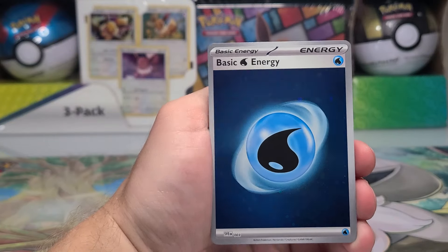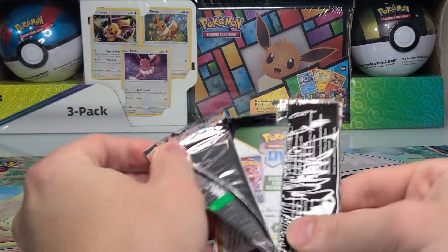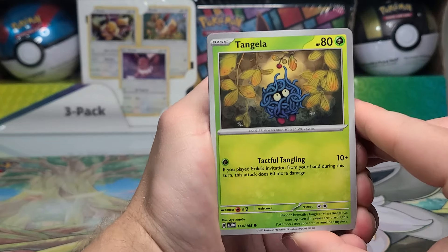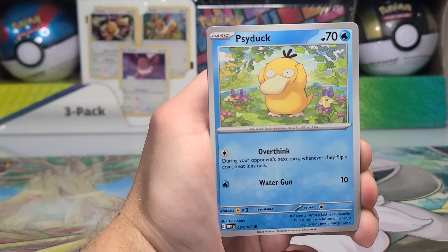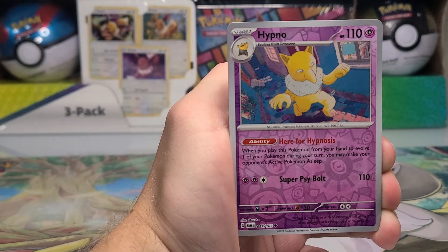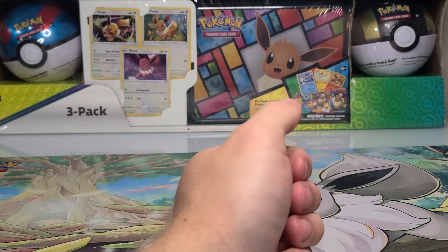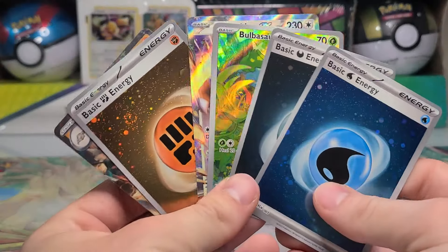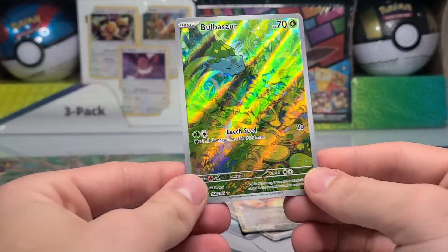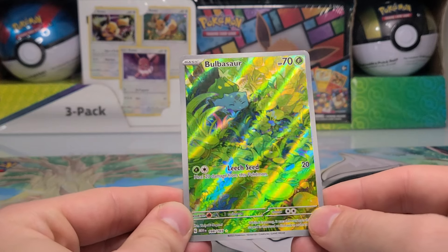A Wartortle and a Raichu — we at least got a holo energy card as we have our final booster pack. The only card of any value we have gotten thus far has been that Bulbasaur, so definitely hoping for one more something in this pack. Ekans, Protective Goggles, an Arcanine, Tentacruel, Hypno Reverse, Scyther Reverse, and a Chansey holo — and there we go. I have zero plans to open any more 151 after how bad this is. Absolutely atrocious. We thankfully got something moderately decent — unfortunately it was a single card, a Bulbasaur, out of 16 booster packs.